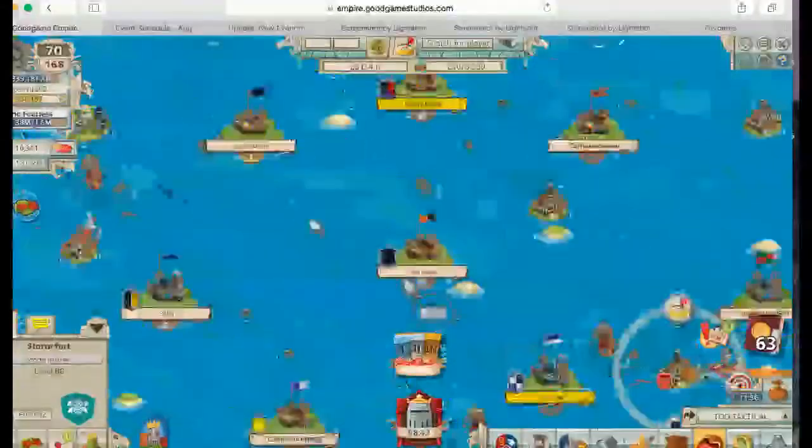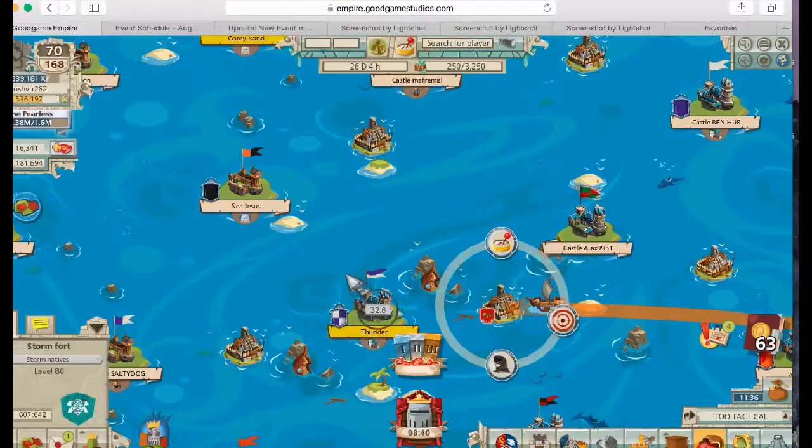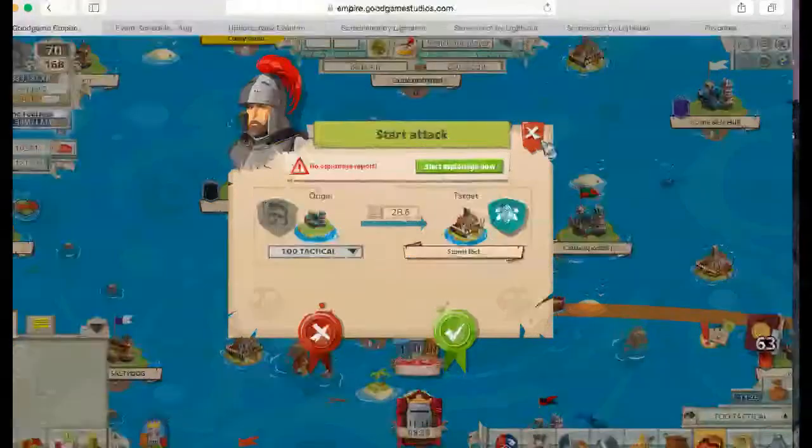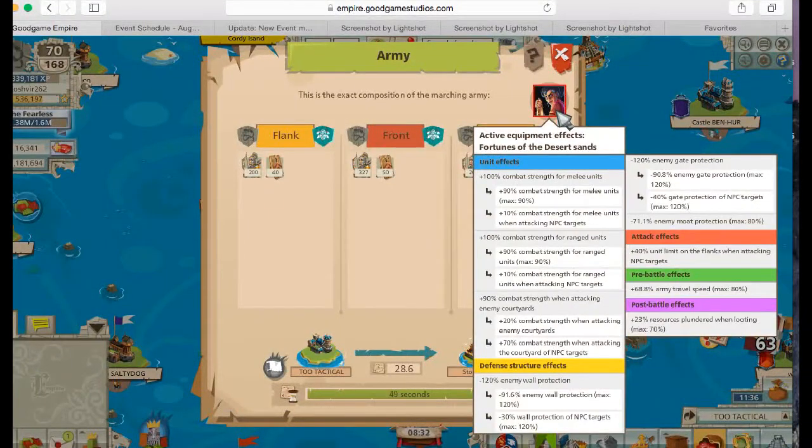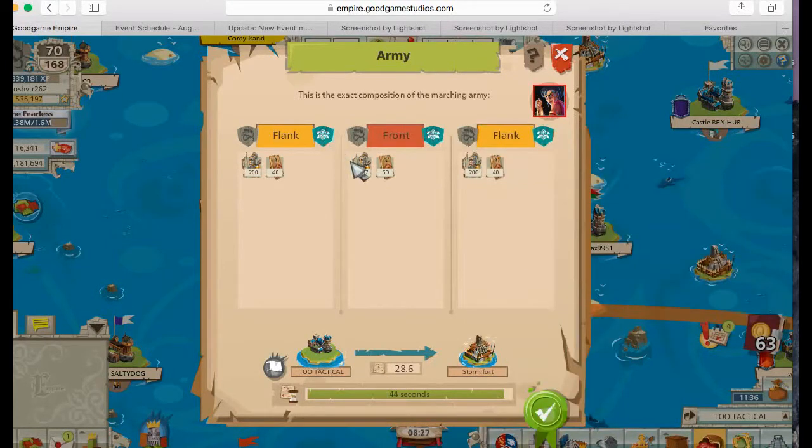I've been struggling to find level 80 forts — there's one here, one there, but I can't really find any others and they all sink really fast. I'm using this commander — sick commander — you get really low losses and amazing aqua from it.